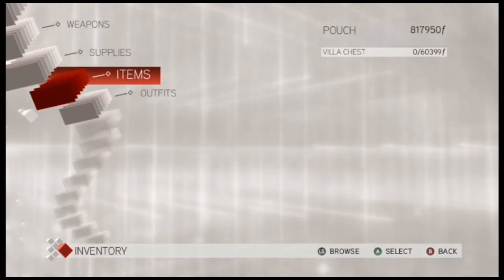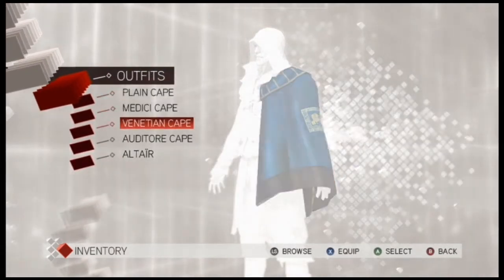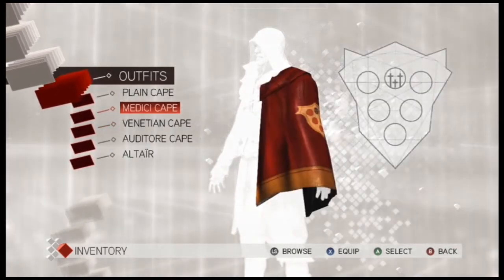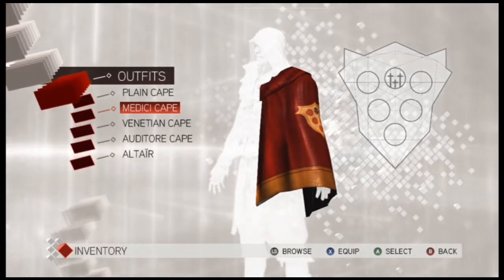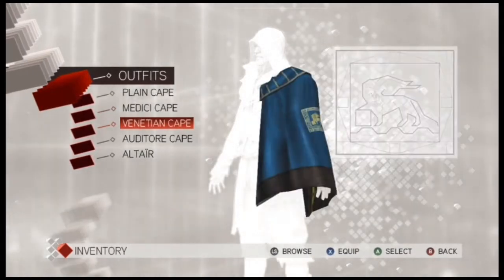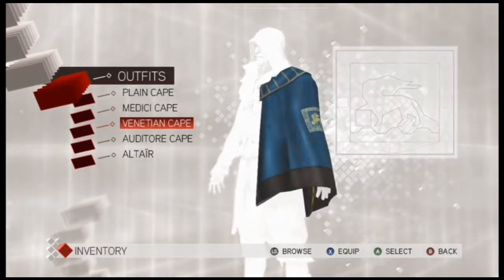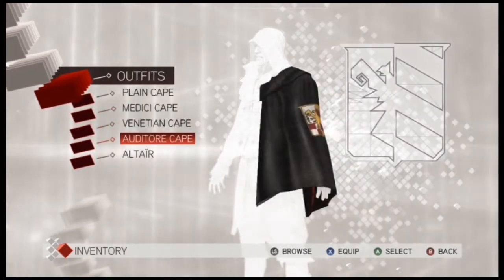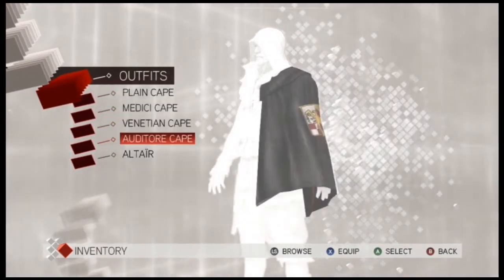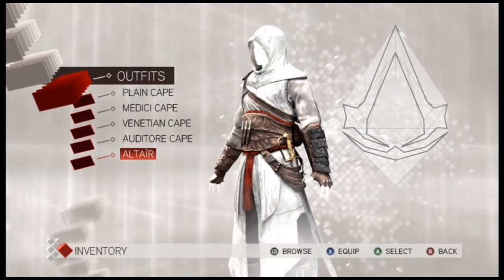Feathers are scattered all over the country. For outfits there aren't many choices. To get the Medici cape and the Venetian cape you needed to play a Facebook game and reach a certain progression point. If that Facebook game has been taken down now you won't be able to get those anymore. Altair's cape you get from completing the game.